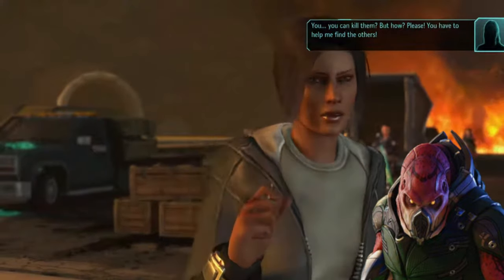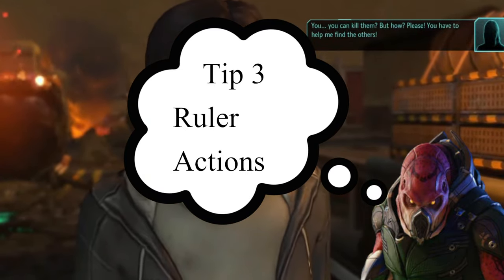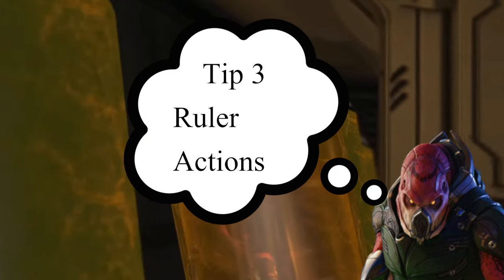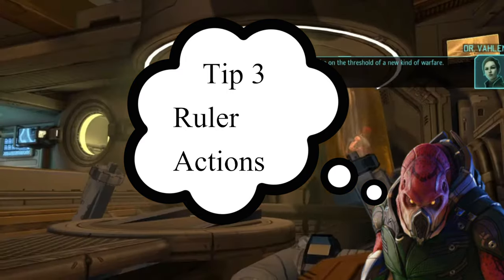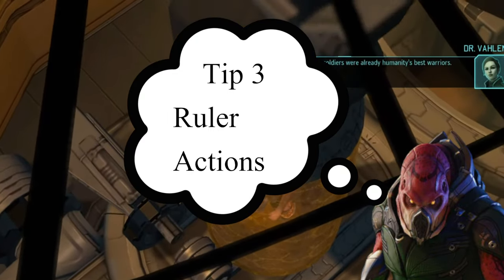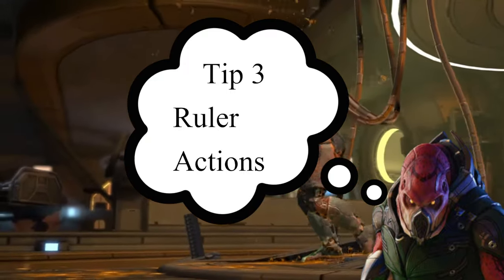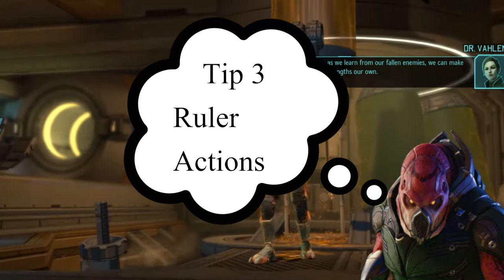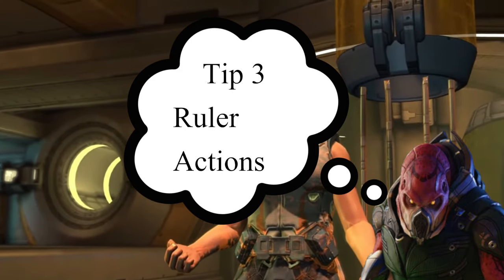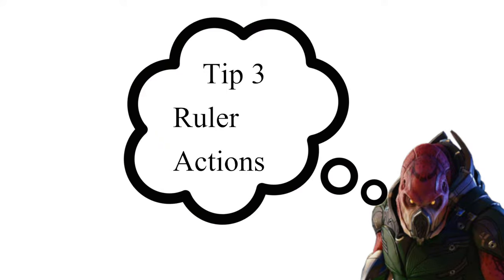Tip number three: you can also abuse the ruler actions to your heart's content. A well-known strategy is to use poison and fire against them, because every single action they take will trigger another tick of both. So if you have a grenadier using the out-of-vision strategy, a poison grenade will reduce the ruler's chance of hitting while an incendiary grenade on top of it will also weaken them considerably — both ticking down with every iteration.